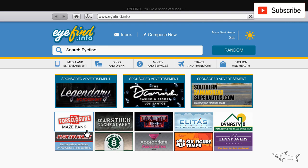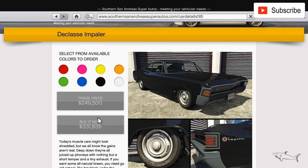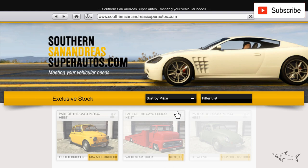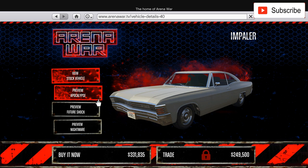First, this car you can buy from Southern San Andreas Super Autos and it currently costs around 200 and something. But if you pay the full price it's around 315. Let's check it out — it is the Declasse Impaler, 250 if you unlock the trade price, and 331 if you pay the full price. You can also buy it like I just did from the Arena War building — go here and you'll have it right over here.